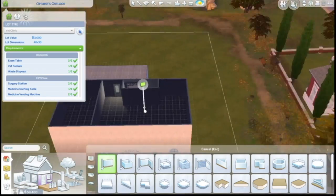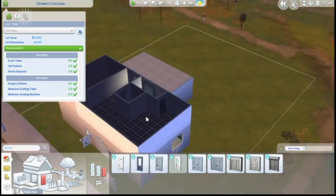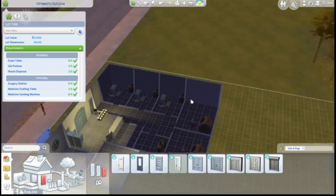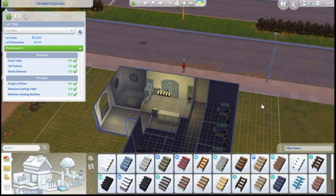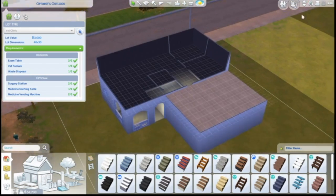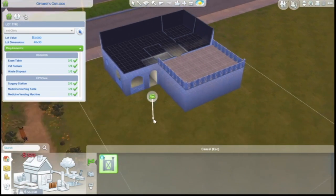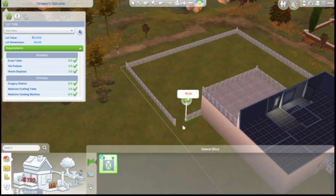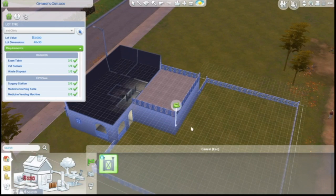I'm thinking through the floor plan for the apartment — where to put the bathroom, where to put the bedrooms. It's not a large apartment but it's big enough. I leave the second bedroom empty so you can put whatever you want in it — make it an office or a second bedroom. I don't usually fill up an extra bedroom until I know exactly what kind of sim is going to go in it, so there will be space for you to play with.